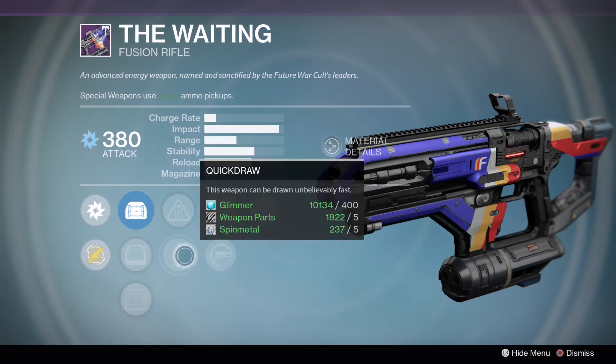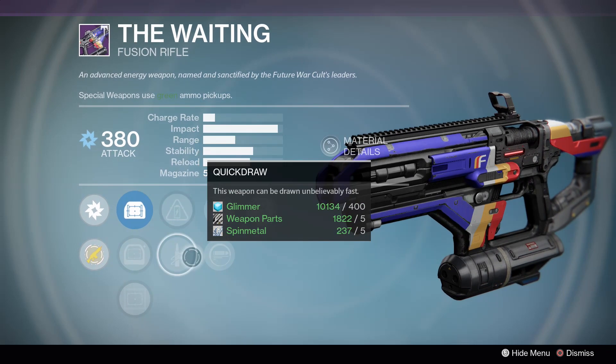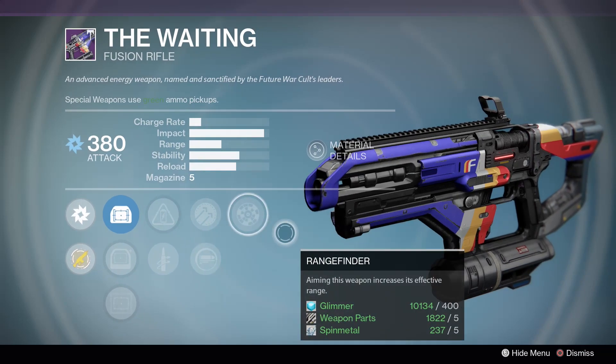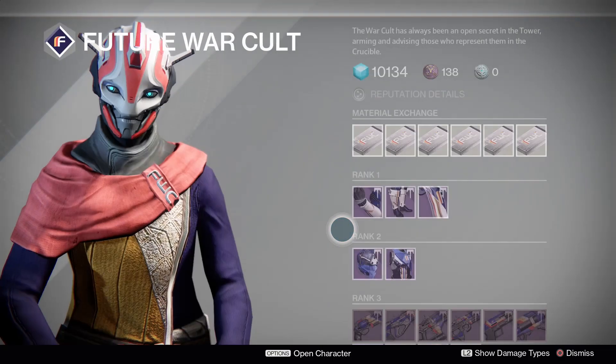The Waiting: Rangefinder, Hammerforged, Quick Draw. You got a little baby Plan C with that. I like it - that's not a horrible roll.